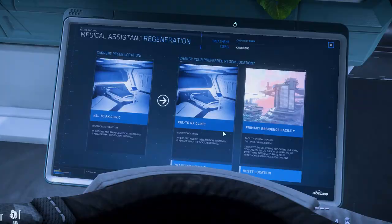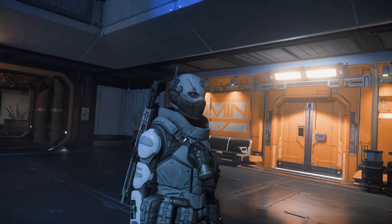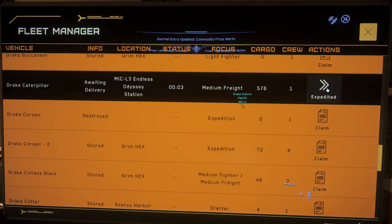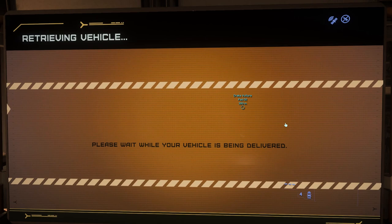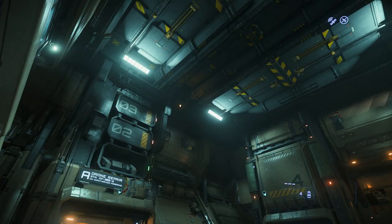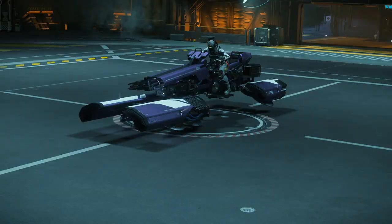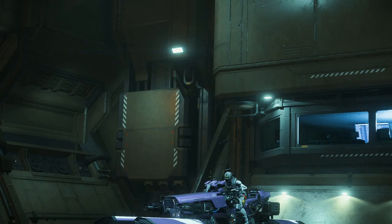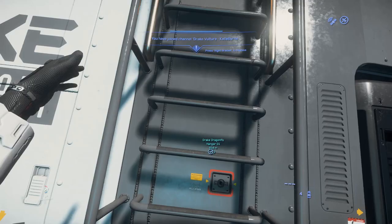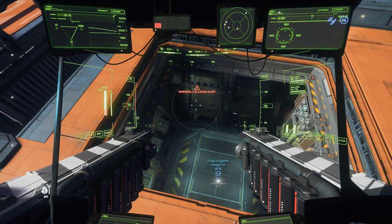On the station at Microtech L3, I first set my regen point so I wouldn't have to make that long flight again if something went wrong, then bought some supplies. The plan: fly out in the Vulture with a Dragonfly carried in the cargo bay, find salvageable panels, take the Dragonfly out to fly back and bring the Caterpillar to the Vulture's location. But there was an unexpected problem — the small hangars here are vertical hangars. The Dragonfly has a bit of a bounce when you start it up, but nowhere near enough to get out through those vertical doors.